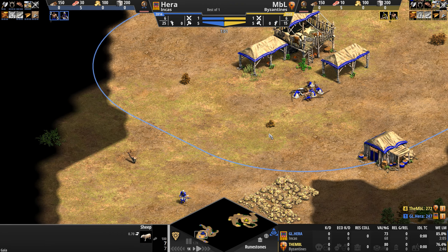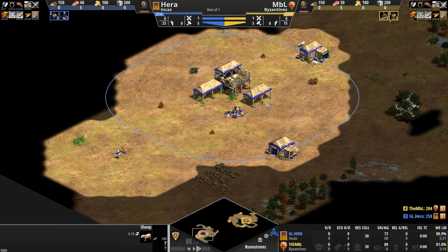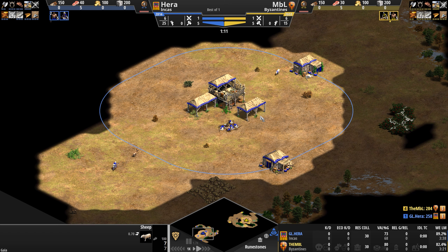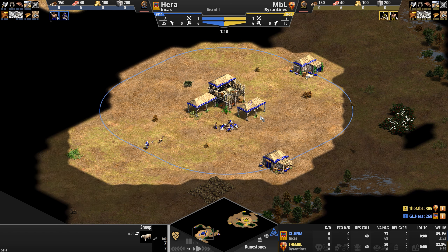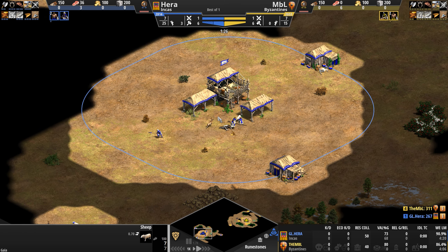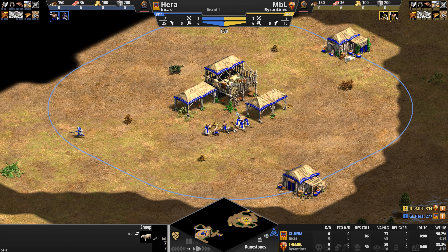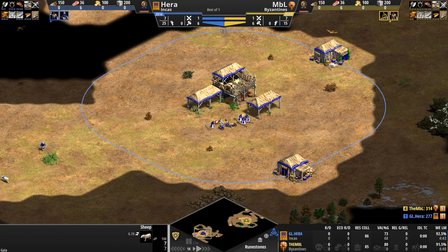Hera, you're pushing the deer the wrong way. Stubborn, stubborn deer. In any event, the Incas — the quintessential counter civilization. If your opponent goes cavalry, the Incas can rely on their unique unit, the Kamayuk, a ranged infantry unit that carries a very long spear — I believe the longest spear in the game — that comes with a massive attack bonus against a whole variety of mounted units.